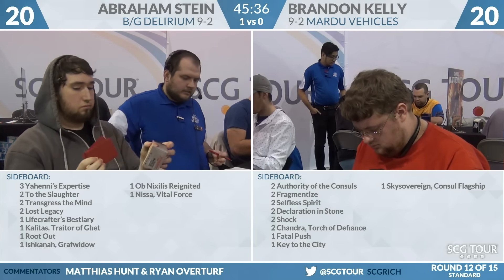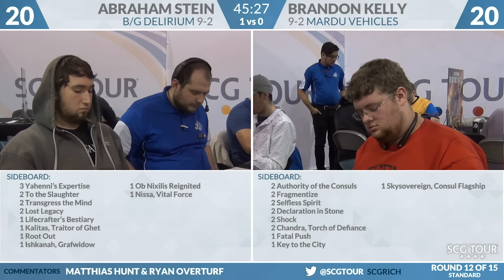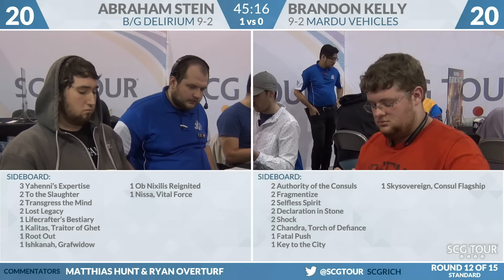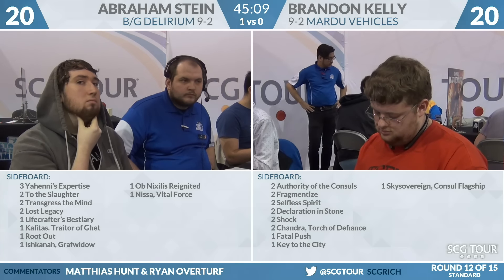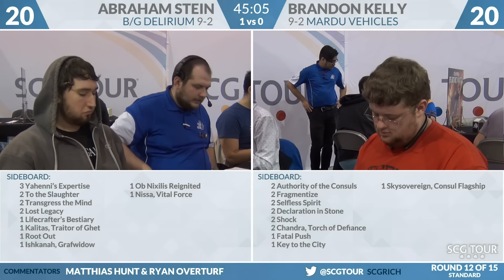We're going to look at the sideboard, starting with Brandon Kelly: two Authority of the Consulate, two Fragmentize, two Selfless Spirits, two Duress, one Descend on the Sinful, two Shocks, two Chandras, a Fatal Push, a Key to the City, and a Sky Sovereign. There's a lot of trading going on, so I'm thinking Brandon might want cards that are really good in trading situations. Black Green Delirium generates larger creatures on average. I like Descend on the Sinful — a clean answer to Mind Rack Demon, you let him draw a card, but that's fine.